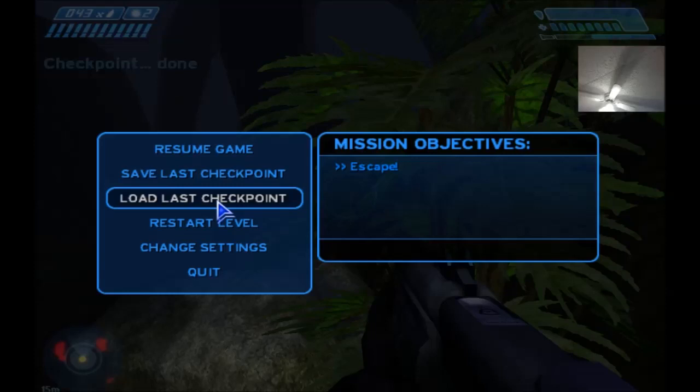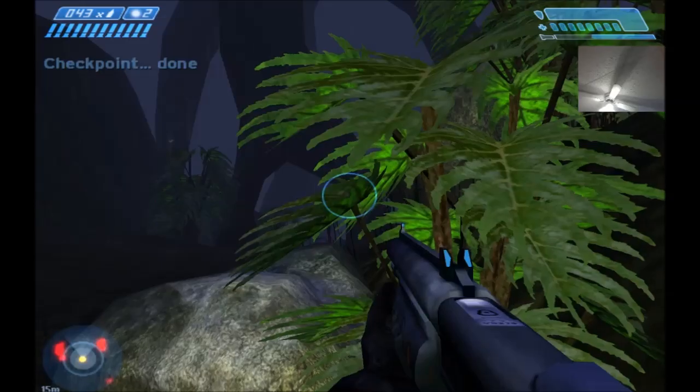Hi Sub, and whoever else may be watching this. This is my tutorial showing how I do the end of Gilding's Spark. It's pretty consistent for me — I rarely die. I have a checkpoint right here, right before the stretcher, just so I don't have to do a ton of walking. I'll get right into it.